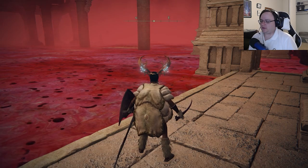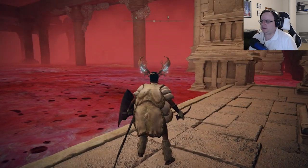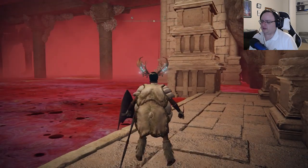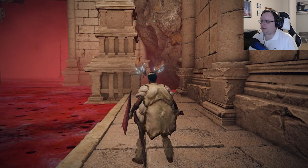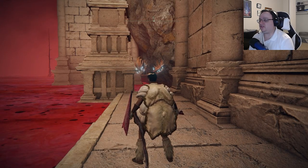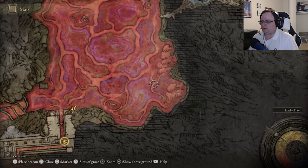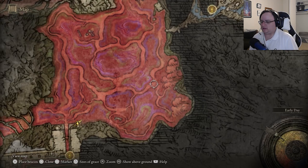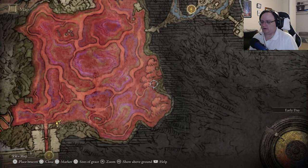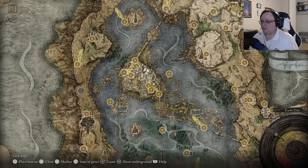Victor Proddy mentioned a couple things in the Lake of Rot I should still do. One is I did see a lone ancestor — I just assumed it was a random enemy, but I guess that was really the only one I saw here, so he suggested I kill it. The other thing was he suggested getting inside a house, because when I was running around frantically looking for anything before I died, there was a house I couldn't get into in this area. I'll head back there too, but first we're going above ground.